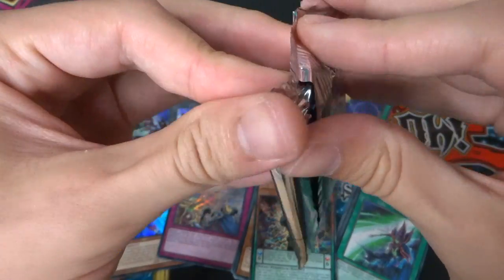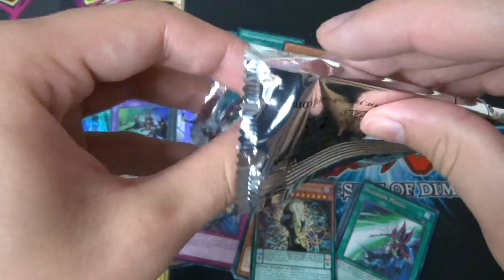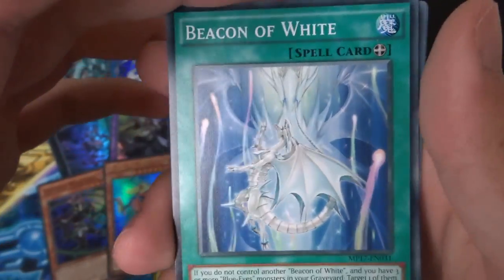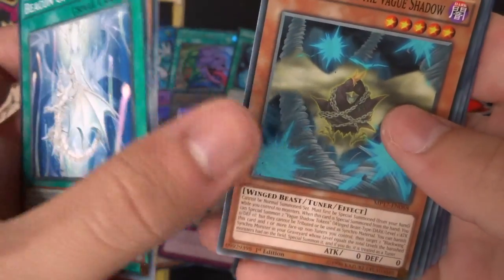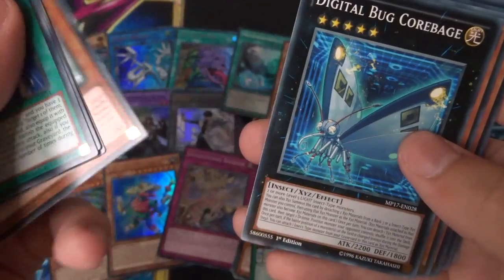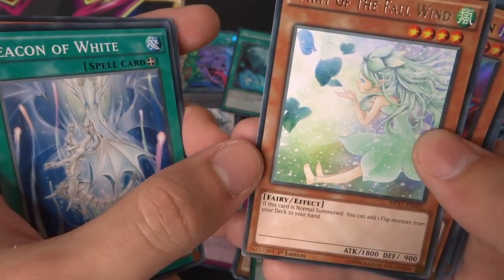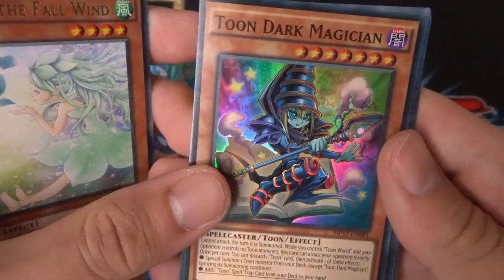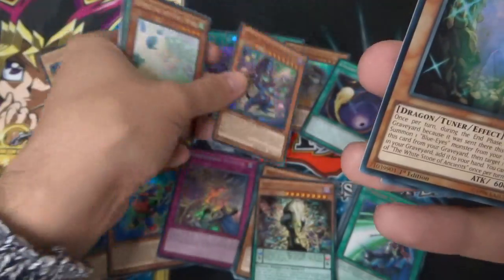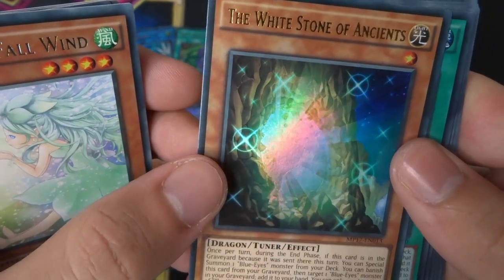Final 2017 Mega Tin pack for this tin — I also have the Yugi tin which will be up next week. From this pack: Beacon of White, another Blue-Eyes card fitting for the Kaiba tin. Also Dicelops, Blackwing Gofu the Vague Shadow, Totem Five, Master with Eyes of Blue again, Digital Bug Corebage, Spirits of the Full Wind as a rare, and super rare Toon Dark Magician — I was hoping for some Dark Magician cards and I'll take that. Ultra rare is White Stone of Ancients, fitting for the Blue-Eyes theme.